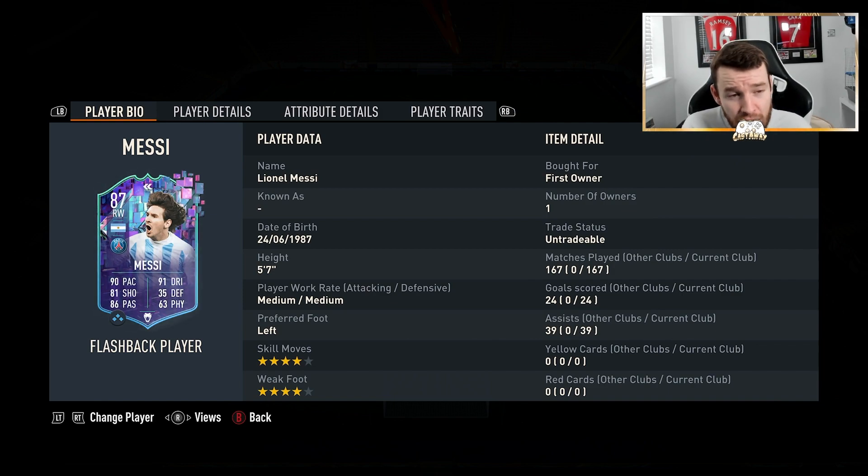Next up, we have got Lionel Messi's flashback card — the GOAT, the World Cup winner. He's got 24 goals and 39 assists in 167 games, which may not seem that great, but a lot of these were also the swaps games. Honestly, the card feels so good in game and he is absolutely class for me. He is an unbelievable card to use — it's nice to use a Messi card that is quick and agile like he used to be. 4-star, 4-star as well. I wish he had a 5-star weak foot though.